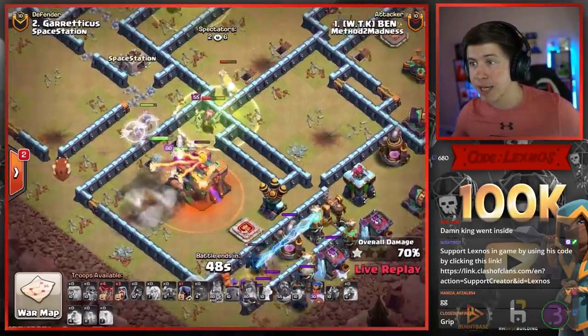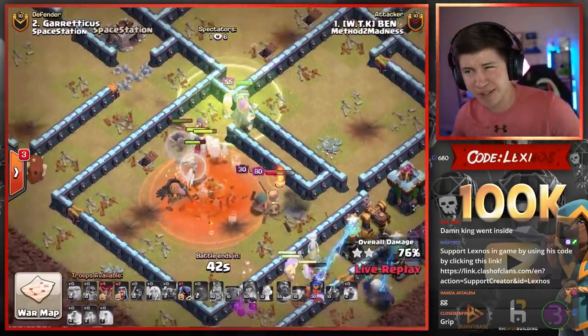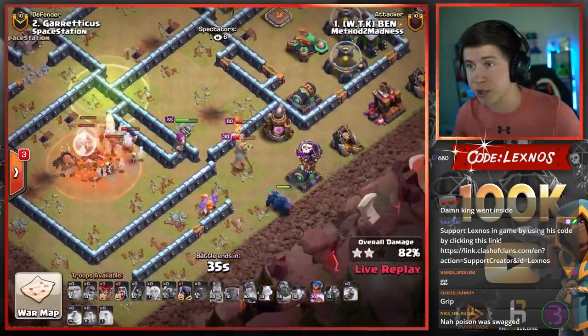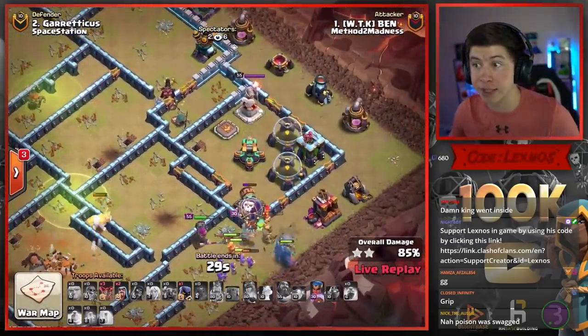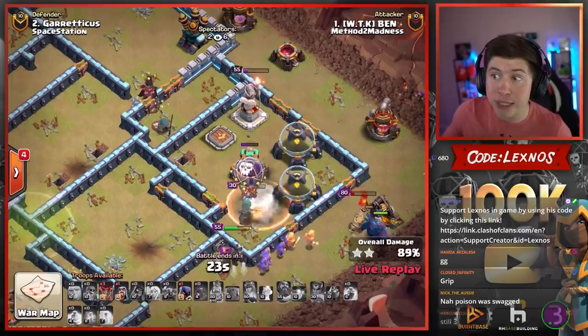Holy crap, this Town Hall is the MVP of the base right now. And the Giga Bomb — oof. The Giga Poison — another oof. I think all the healers and the witches die through the Giga Poison. That Giga Poison is no joke. Say goodnight witches, goodbye healers. Two Peckers, the King, the Royal Champ on the outside. We do have the Royal Champ ability — he could still get this. This is going to be close. Hopefully no Skelly Trap to distract him — if there is, he could be screwed. No Skelly Trap.